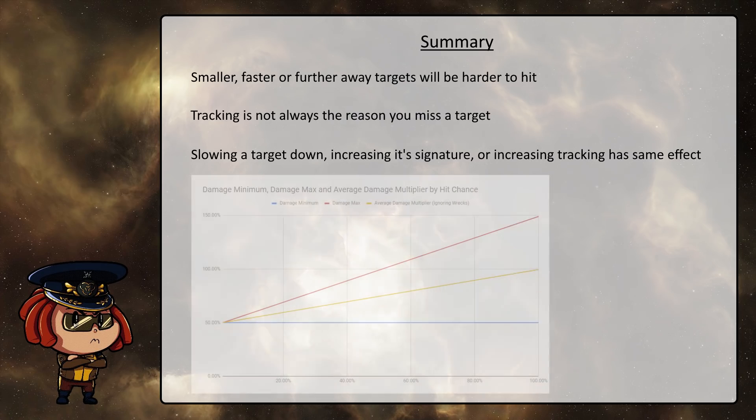The final thing I want to highlight is the impact that having a lower hit chance actually has on your damage output. As you can see, doing the advertised 100% of your base DPS is reliant on having a 100% hit chance, and falling below it skews the normal distribution of how the RNG impacts your damage distribution, lowering it further than just the actual amount of missed shots would imply.